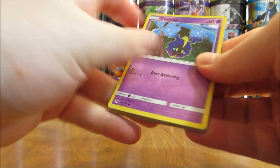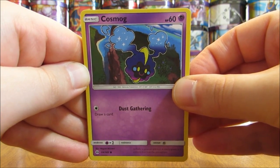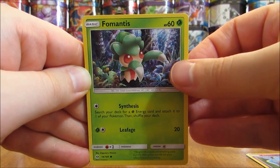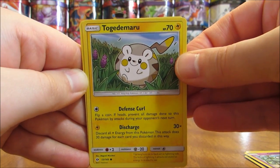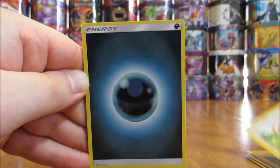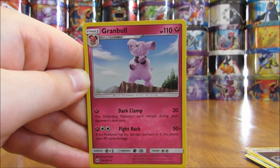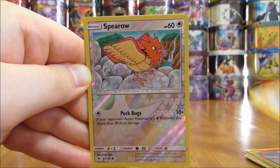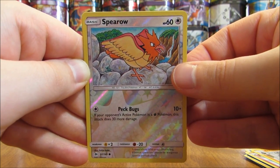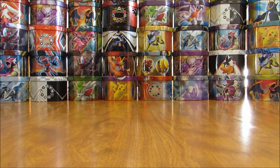I have not messed up the card trick one time in any of my Sun and Moon openings. This pack starts off with a Cosmog, then Fomantis, Alolan Grimer, Togedemaru — definitely a fun Pokemon name to say — Stufful, Darkness-type Energy, Pokemon Catcher, Granbull, Boldore. Reverse Holo is a Spearow, that's a common card. And the rare in the pack is a Crabominable — easy one to have a tongue twister on, but I got through it.